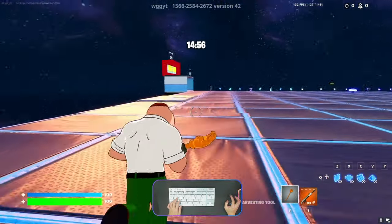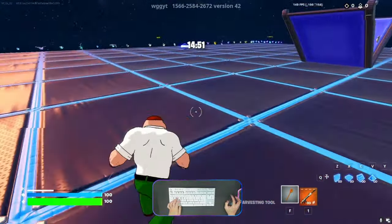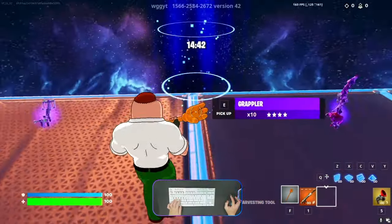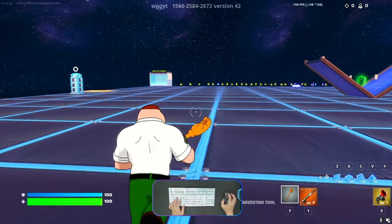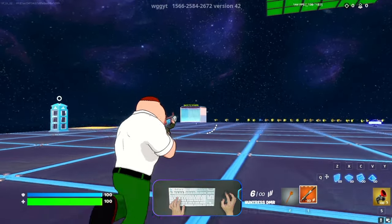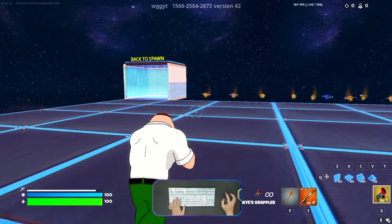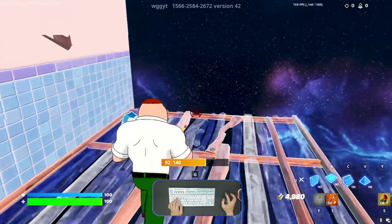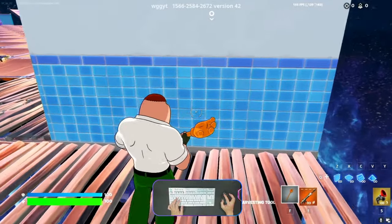The timer will start counting down, so I'll cut my video and continue once the timer is zero. Time is up — now you need to go back to spawn and try there. Let's make it the floor, make it the floor to the back side. We need to take a power cell from here.